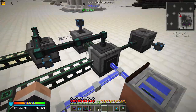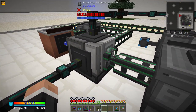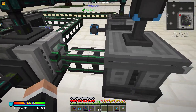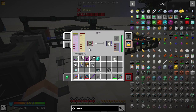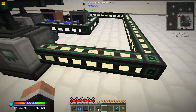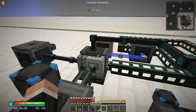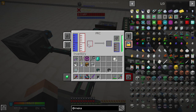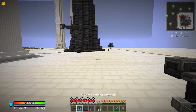The Electrolytic Separator: pump water in, you get hydrogen and oxygen — both of which you need. The hydrogen goes straight into the other Pressurized Reaction Chamber which makes ethylene gas. From there, that gas goes into the Rotary Condensentrator and it makes liquid ethylene, which then goes into another Pressurized Reaction Chamber with the oxygen to make an HDPE pellet. Then you need the substrate from this one into here.